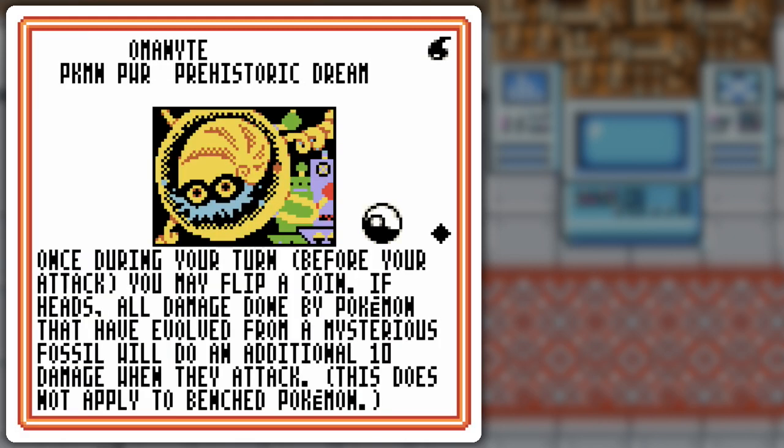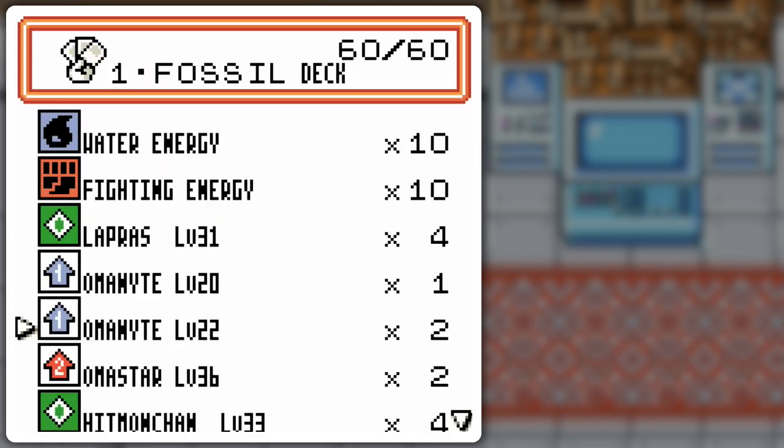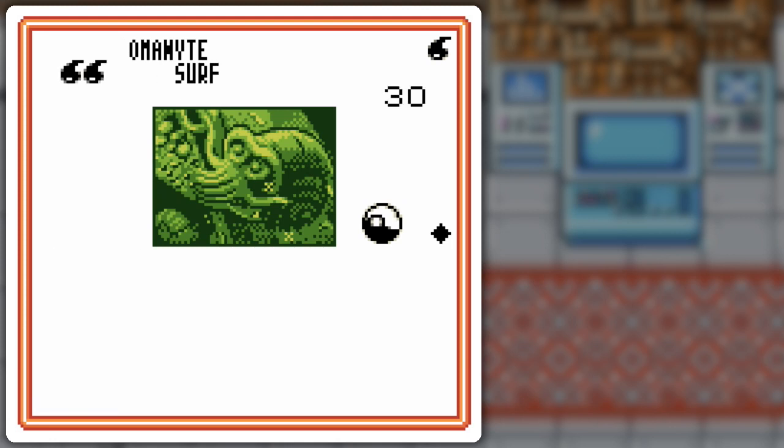I only got one of these because I'm generally going to want to keep it on the bench for this effect of increasing attack power, but also Rolling Tackle isn't that good — two for twenty. I'm primarily going to go for this Omanyte with Fossil Guidance — you can pull out Mysterious Fossils from your discard pile, recycle them for your hand. But the issue is fossils are on the field first before they're discarded, so one of these is used to make this Omanyte.